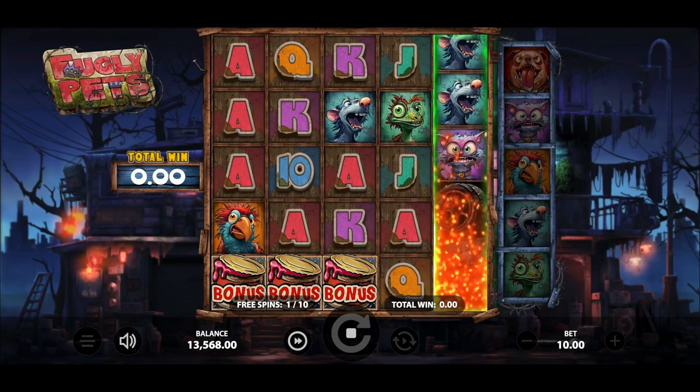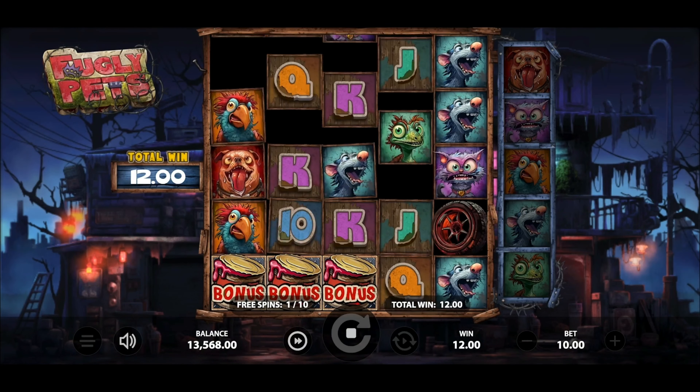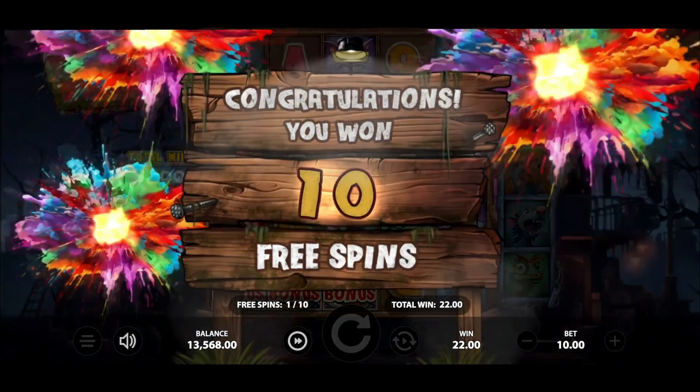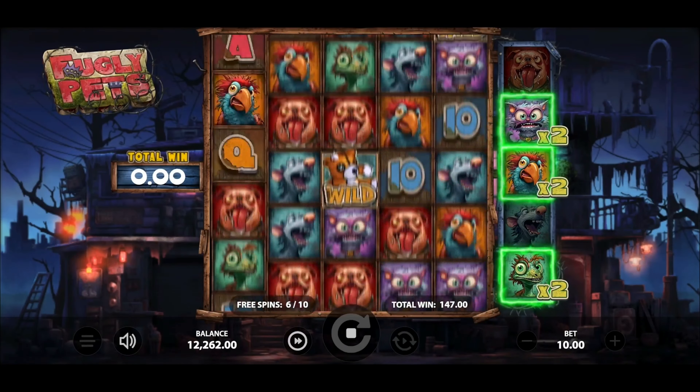Brace for surprises with the roadkill feature. The roadkill symbol can appear at any position on reel 5. After activation, the roadkill symbol shifts left, clearing encountered symbols which may transform into wilds, be eliminated, or stay unaffected, triggering a cascade for a new win evaluation.